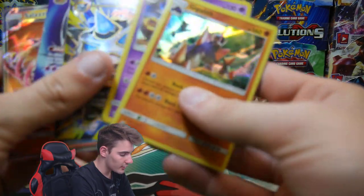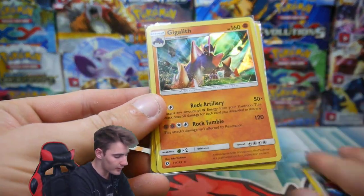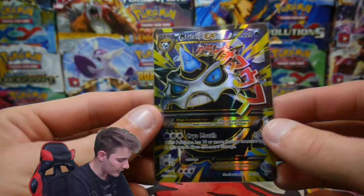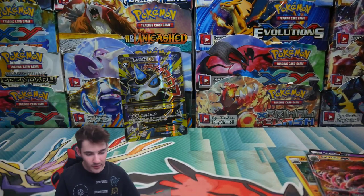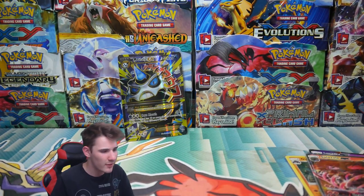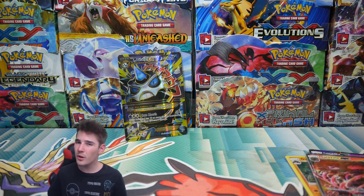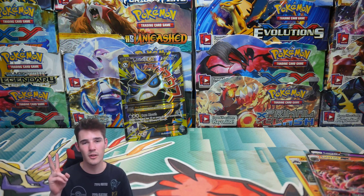Let's go through the recap and see what we pulled. We got the Gigalith, a Pile of Sand, the Lunala GX from the tin, Slazzle GX, and that Mega Glalie EX Full Art — that is actually so awesome, guys. I'm going to go blow my nose because it is very strange and hay-feverish. If you guys did enjoy, make sure to leave a like, subscribe if you're new, and I will see you guys in my next Pokemon video. Peace out guys!